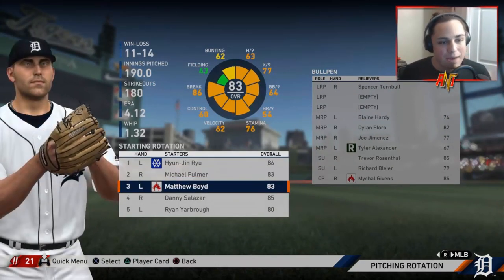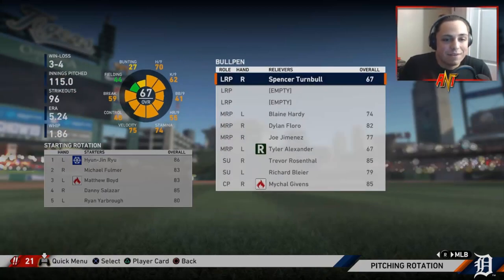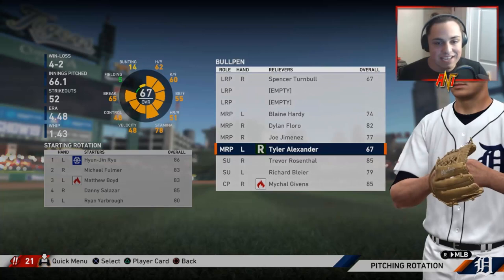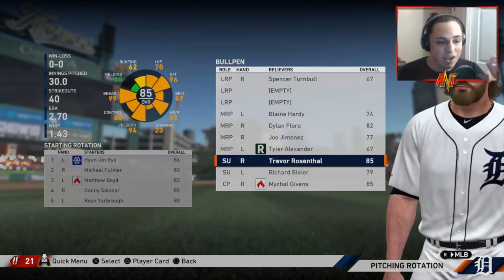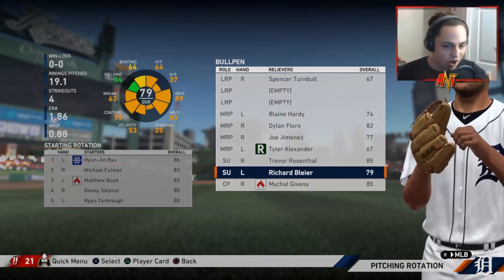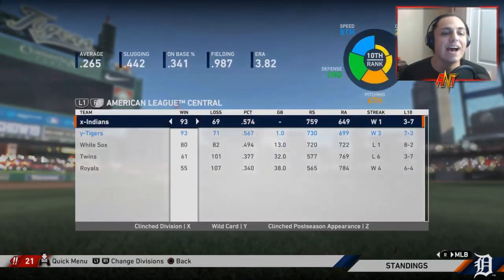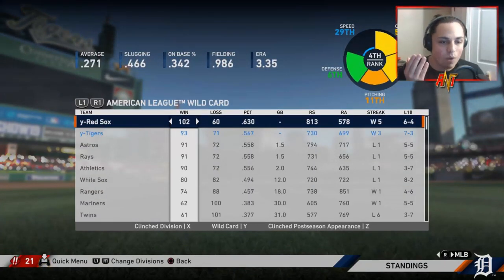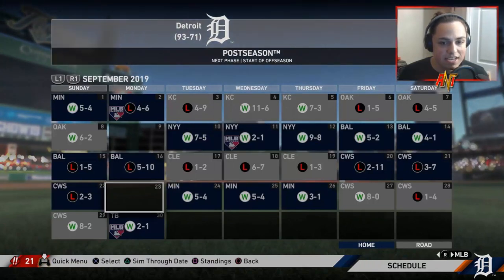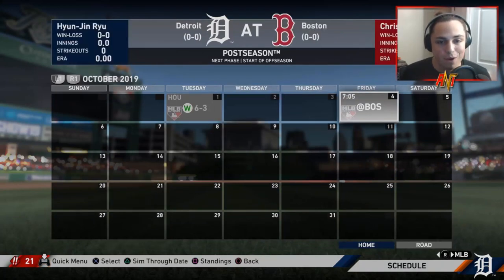Ryu didn't do as well as I'd hoped. Michael Fulmer was pretty solid, Boyd was a bit of a disappointment, and Salazar too — really only Fulmer was good. In the bullpen, Blaine Hardy did well, Floro did well, Jimenez was okay, Tyler Alexander struggled. Trevor Rosenthal had a 2.7 ERA — I like that. Richard Bleier is great for two seasons then falls off. Michael Givens was really good with 46 saves and 6 blown saves. We missed the division by a game and needed two tiebreakers — against the Rays and then the Astros.